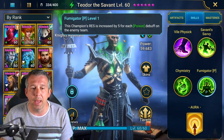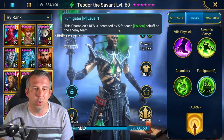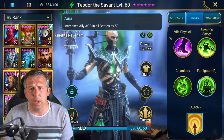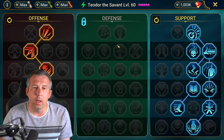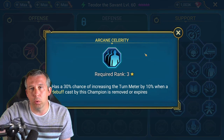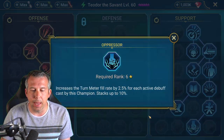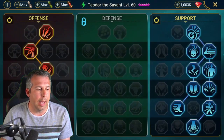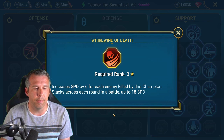He's also got a passive that grants resistance for poisons on the field — good for solo content if you need more resistance. His aura gives accuracy in all battles. For masteries, we're building with what I'd class as solo masteries: Arcane Celerity gains turn meter when your debuffs go off, Oppressor gains turn meter when debuffs are out, Spirit Haste gives more speed when people on your team die, and Wrath of the Slain gives damage when your team dies. Whirlwind of Death gives speed when you kill.